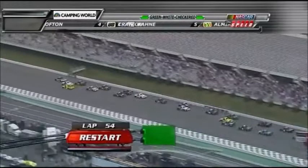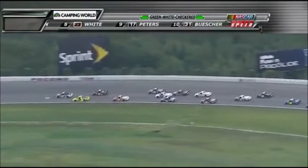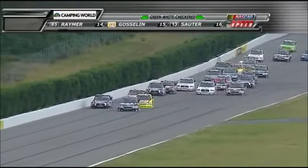Elliott Sadler dives into turn number one — here comes the 88 to the inside. The 88 hit those bumps and it cost him a little; he had to check up just a teeny bit, but he's going to come out looking pretty good. But the 18 — whoa! Great run for Casey Kane in the 18. He was just behind the two, and Elliott Sadler said 'I'm not going to give you a draft' and moved over in front of the 88.